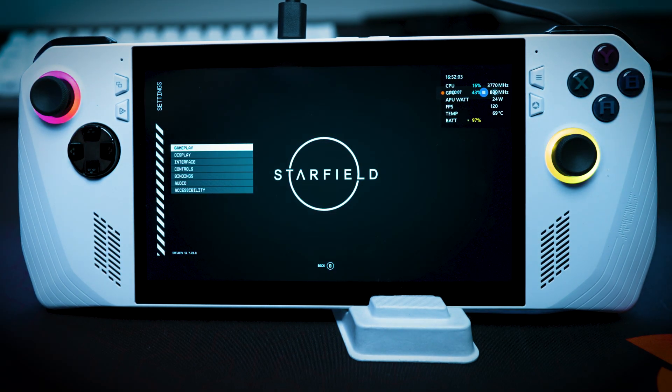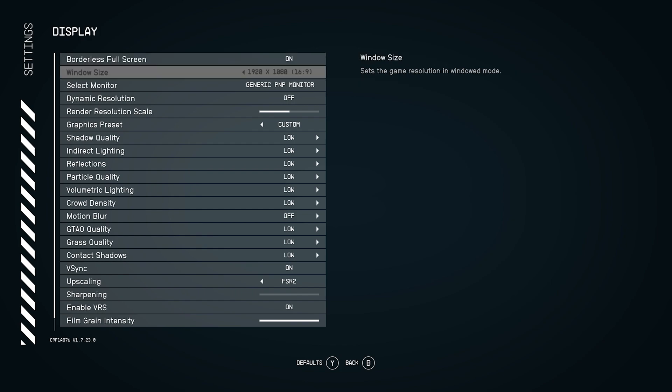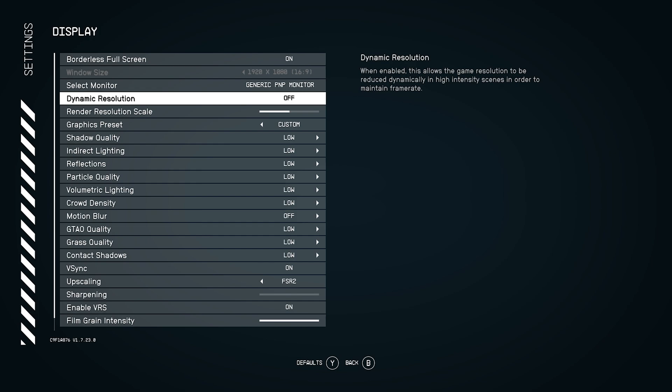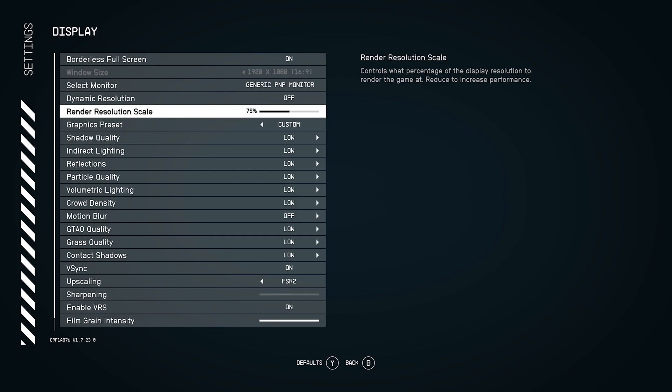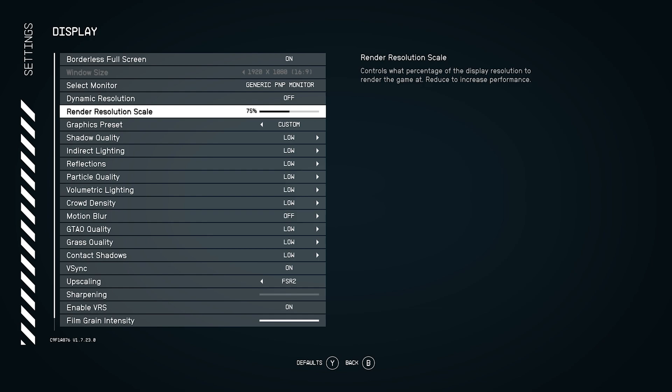Go down to Display. You want to make sure that borderless full screen is on — it's going to be on a generic PMP monitor. Set dynamic resolution to off. I put the render resolution size to 75%. Now, if you want smoother gameplay when you enter somewhere like Neon or New Atlantis, it's probably a good idea to bring it down to about 65%. With the settings as they are now, you'll see about 22 to 30 frames per second in those areas, and it's not that noticeable, especially on the Asus ROG Ally.